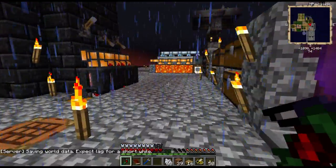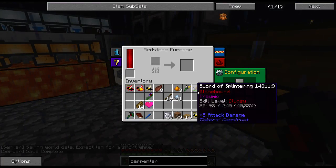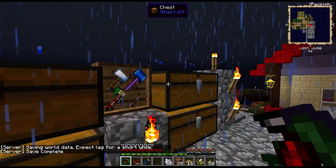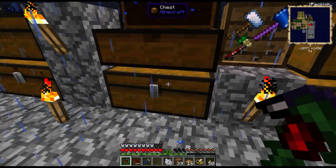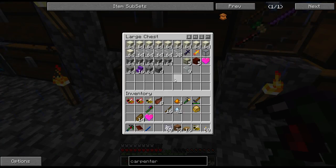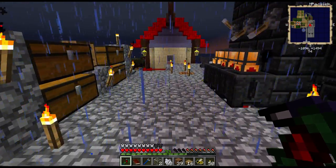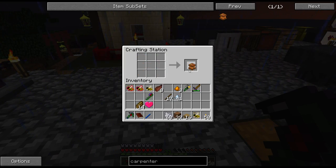Now I do need to start making a bee house. Let's cook half a stack there, half a stack there. We need a sturdy casing, which we have one there. I need an ME system. This is horrible. And some glass. We have there. And six of these for a carpenter. Perfect.